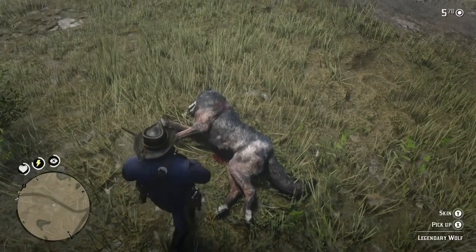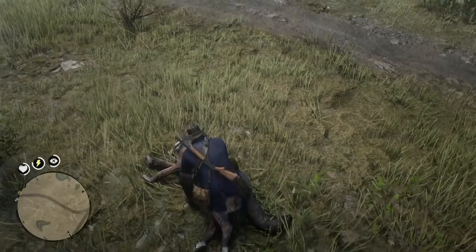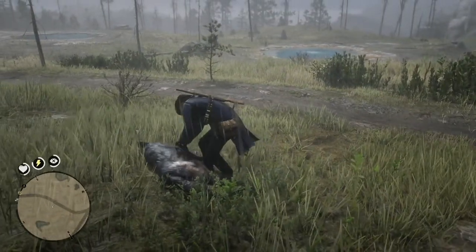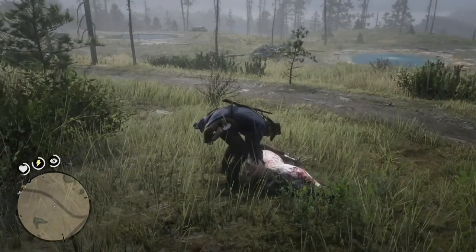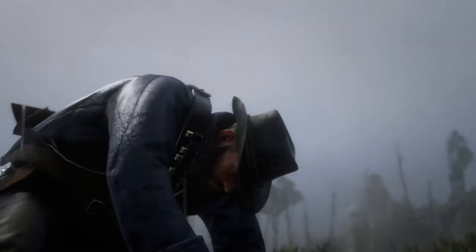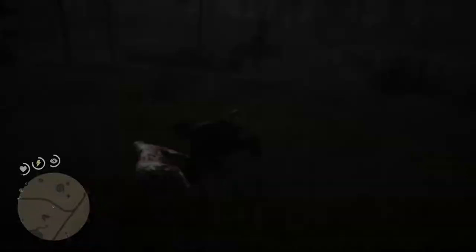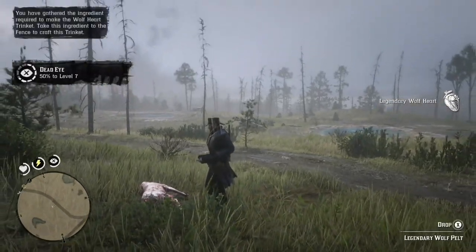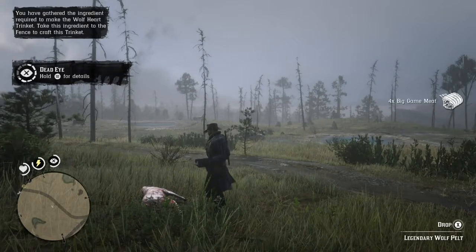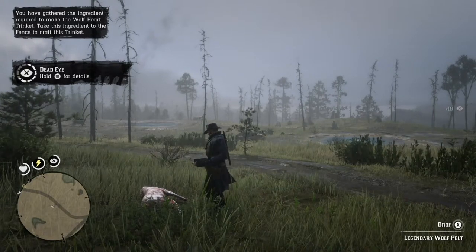So there is the customary skinning of the animal. And then you take the legendary pelt to the trapper to make something of it. The legendary wolf is located in these hot springs, like Yosemite National Park type stuff, which is out west. And now you can move on to the trapper and make stuff.